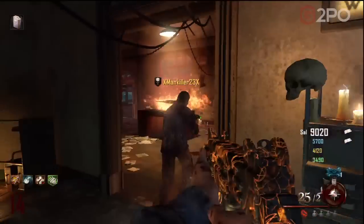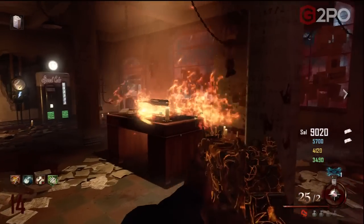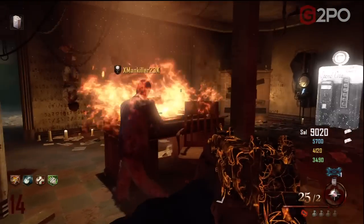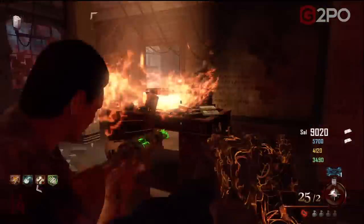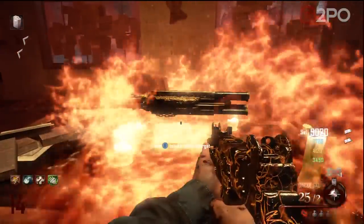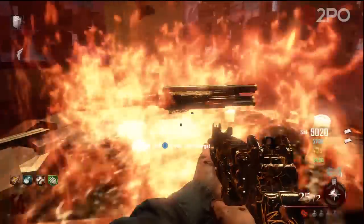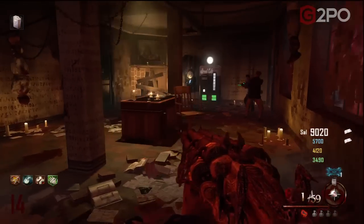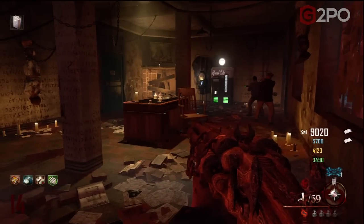Once you've retrieved all five skulls, go back into the warden's office and you might have to wait a second or two, but check out the desk — it lights up on fire and a weapon appears: it's the Blundergat. It's a free Blundergat. You do, in fact, have to pick up that Blundergat off the table in order to progress in this easter egg.